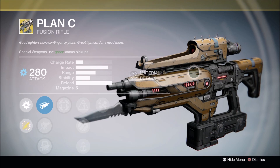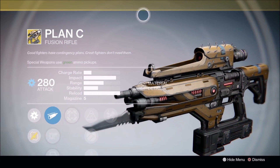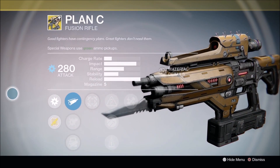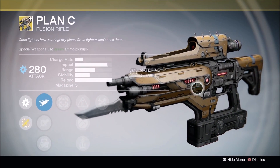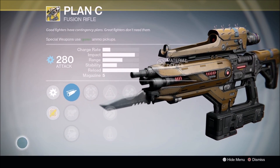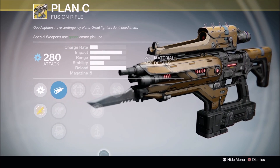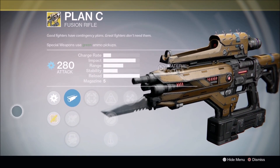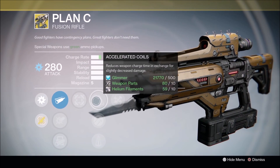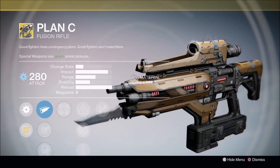Plan C — fusion rifles have been the sleeper weapon of the last update. I'm not a big fan of fusion rifles, but the last fusion rifle that Lord Saladin led us to during the last Iron Banner event — people slept on it, and that thing was great. Plan C is also great. I've been killed by it many times since the last update in the Crucible. It's deadly. I wouldn't sleep on Plan C — if you don't have one and feel like you need one, you should buy one, light it up, boost that light, and go have a blast.